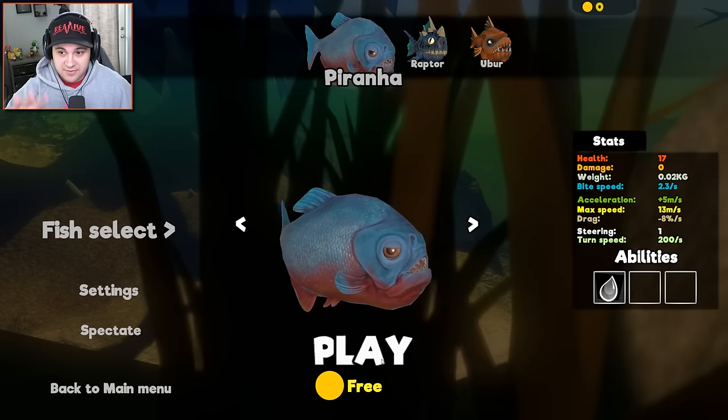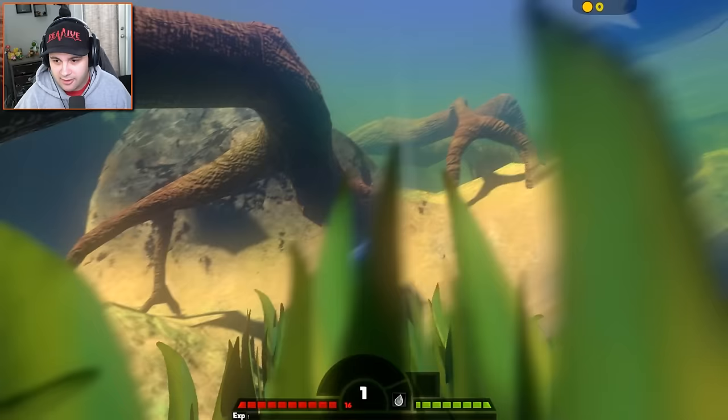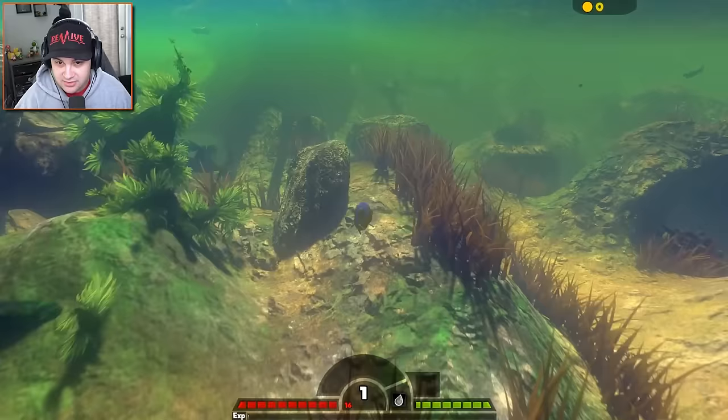Now that we've checked out all the different options we have, let's just try out the piranha. Should we go with the original piranha? Does he play any differently than the others? No, it doesn't look like it — all their stats are exactly the same. So let's play as this guy. I don't know why his teeth are blue, that's weird, but let's just try it out. Let's begin our life as a piranha. This map is all new to me — I don't think I've ever played it, or if I have, it was a long time ago.